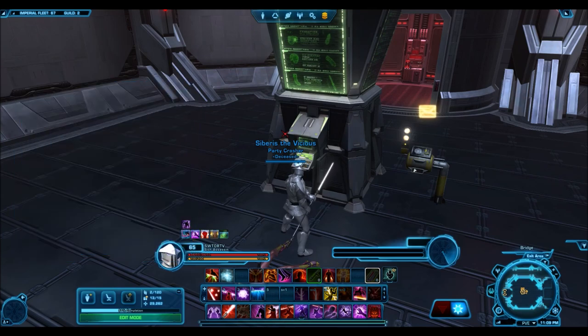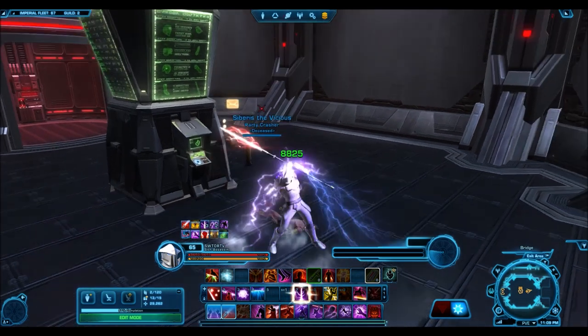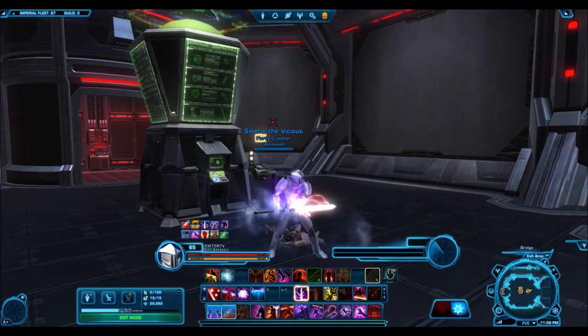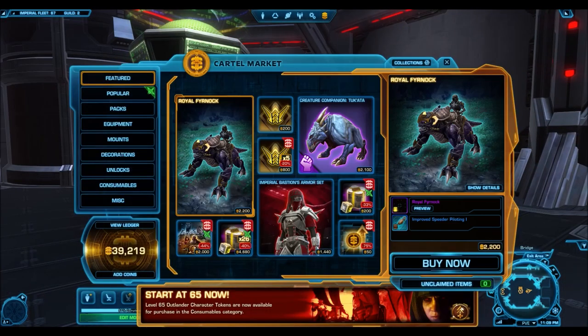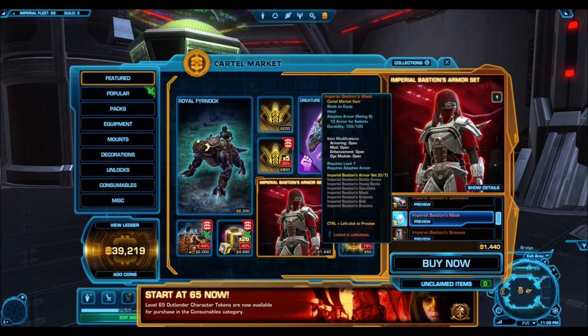As you guys can see on the GTN, this thing is selling for a ton. So if you're not a fan of the armor set, you can still go ahead and sell it on the GTN and make millions of credits. That upper body armor itself is auctioning for 24 million. Whether it sells for that price, I don't know, but you can always try and who knows, you might get super rich.